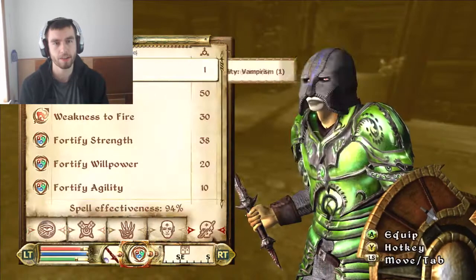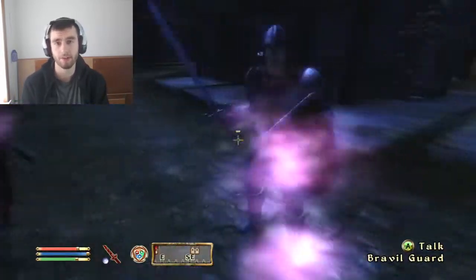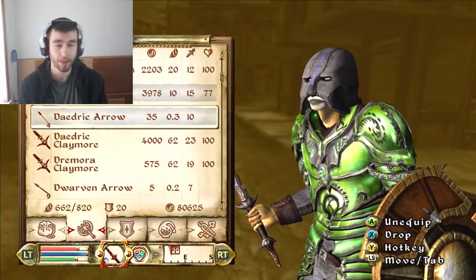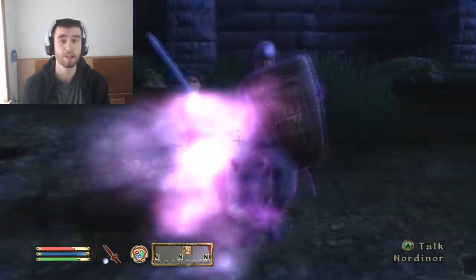So the first thing to remember about the claymore and the dagger is that the dagger lets you use the shield, the claymore has better range, the claymore has a better base damage, and the dagger lets you do more swings. This is very important.